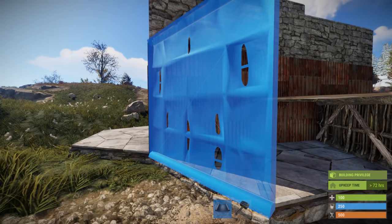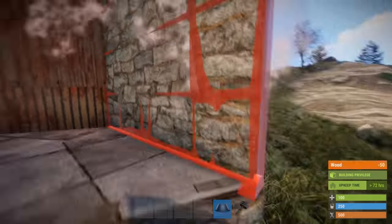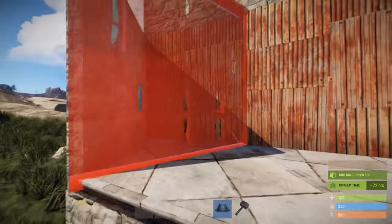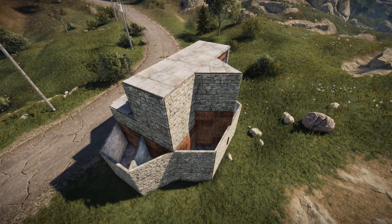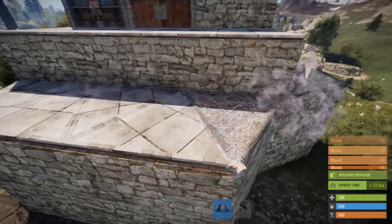Then place walls all around the outer perimeter. If you desire a bit more security, place an extra wall outside of the loot rooms. Add floor tiles to finish the honeycombing.